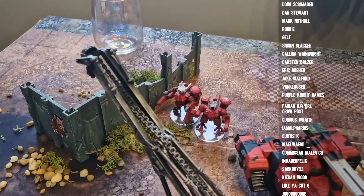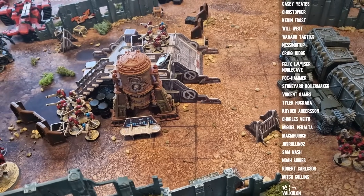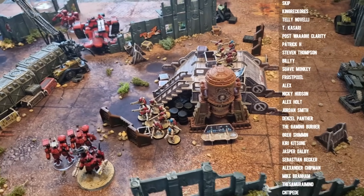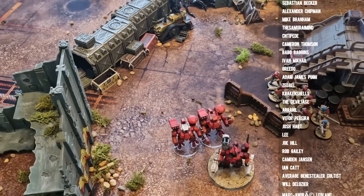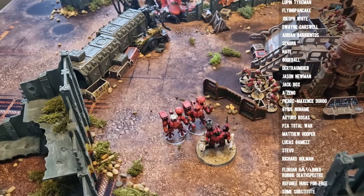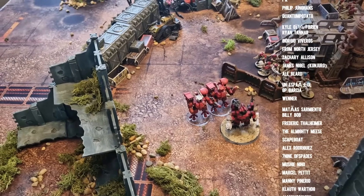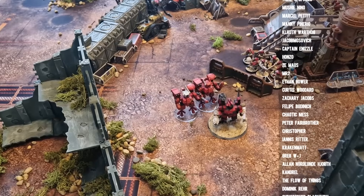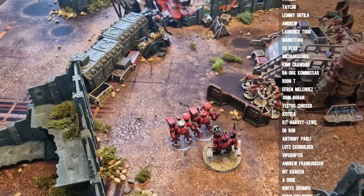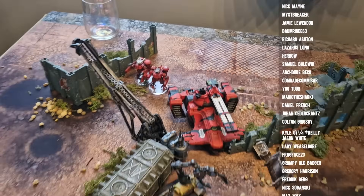Pairing the Melta suits with the Stealth Suits works well — you drop down, guide them, you're hitting on threes, and getting the hits in is the difficult bit. Getting wounds in is not so difficult when you've got rerolls to wound and the damage is there. The plasma/missile Crisis Suits were okay — they're a jack of all trades, master of none. I think the real reason you take them is against Marines, where they'll drop down and zap Terminators or Intercessors. But in this edition, you're probably better going all-in on Melta because you know you're going to face tanks.